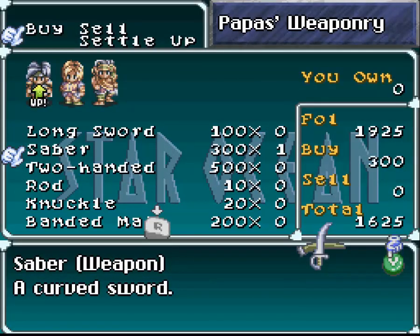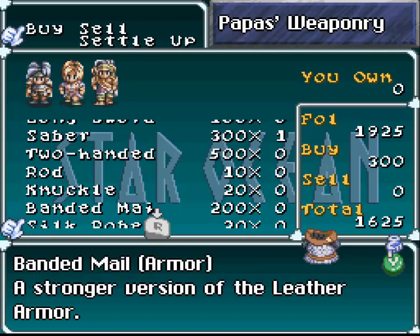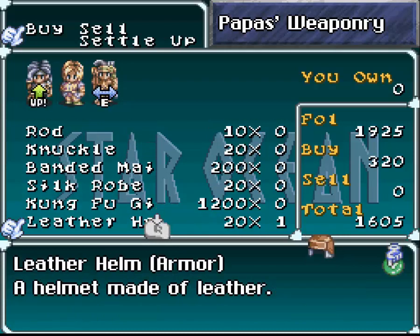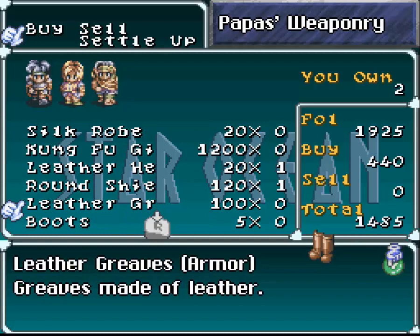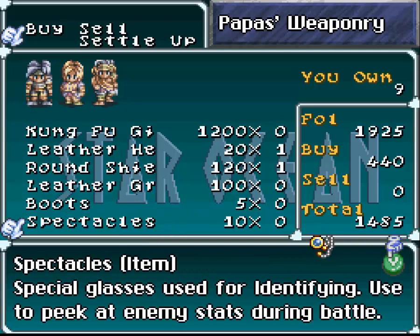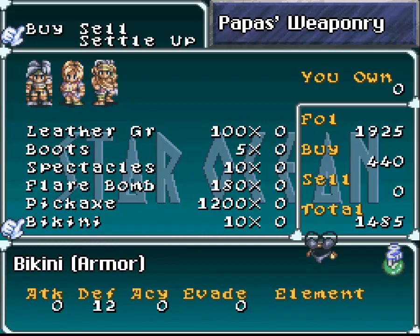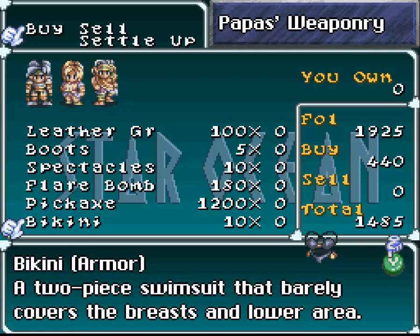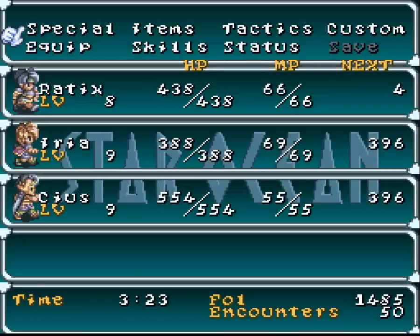Now that we've done this, let's actually shop here because that would be helpful. Here we can buy a saber which will give us a little more damage. I can buy some branded mail for Seas, though I'm not going to bother. Might as well buy that - it's cheap. Round shield, cheap enough. The greaves - I think I have something I like better on him. Boots suck. We can buy flare bombs though I wouldn't recommend it. And yes, for some reason you can get a bikini which has 12 defense, and none of our characters can use it. Only one character can equip this, and it's very creepy because she's underage.